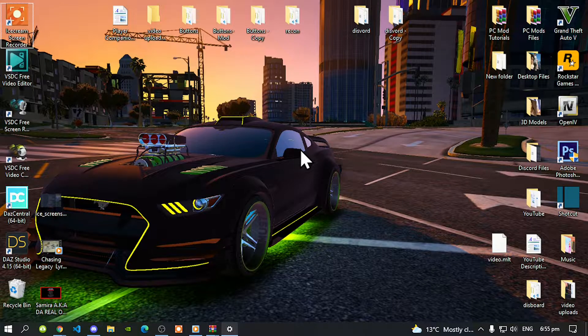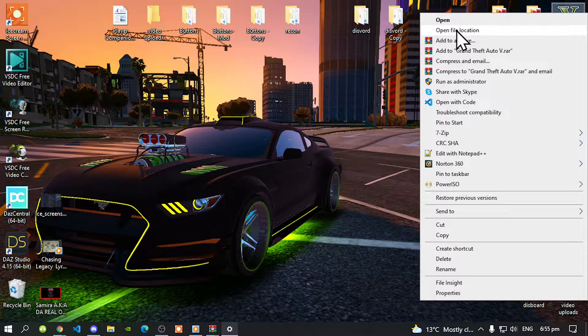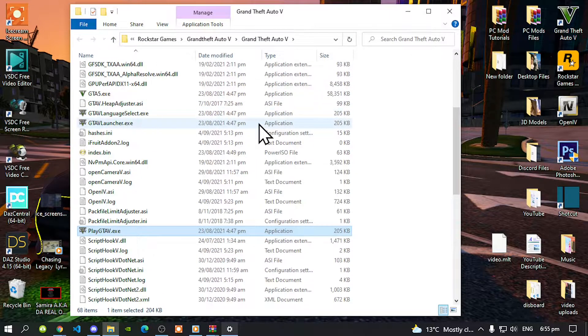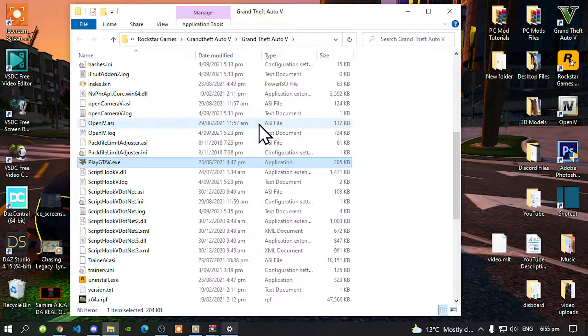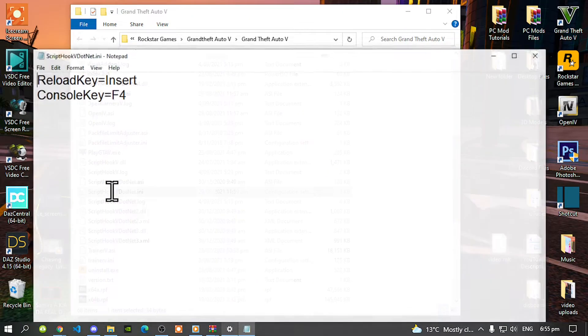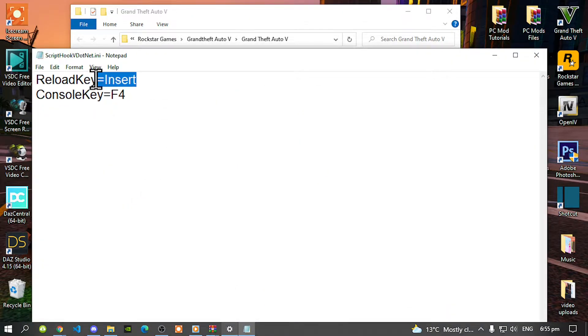Once you have downloaded all of the mods and installed all the requirements, all you've got to do is go to your Grand Theft Auto V game, hover over it, right click and open File Location. Now I have already installed my requirements, so make sure you do install your requirements. Don't forget to go into your SQLV.ini file and make sure that you do change your reload key to Insert.